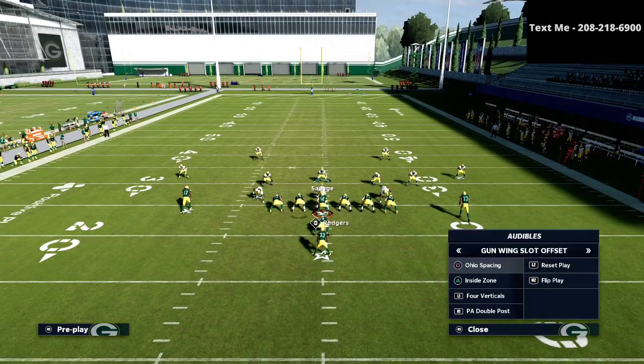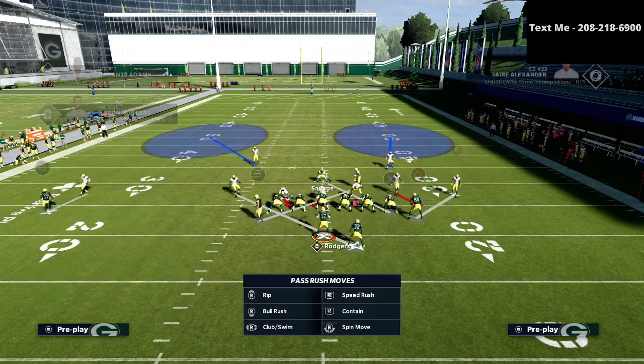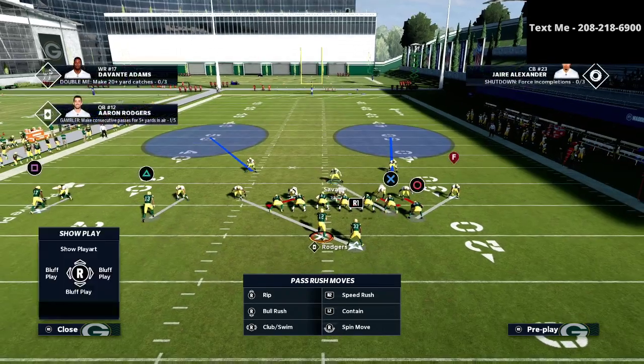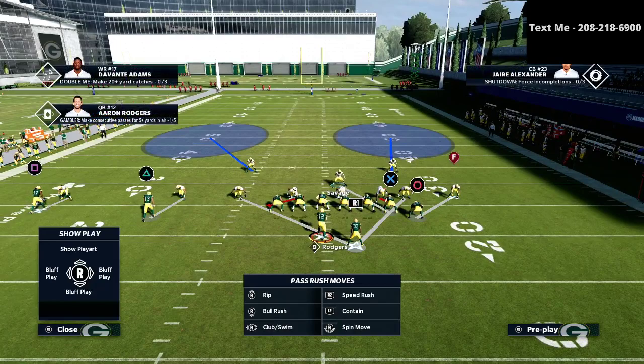Shift to the side of strength, spy both safeties. Man coverage is definitely a much better run defense than zone coverage, at least in my personal opinion. On stretch, we just climb, climb, climb, muddy it up, and force the runner into the defense. That covers I-Form Close. Now let's talk about shotgun runs — going to Gun Sleight Gun Wings Slot Offset. In shotgun, shift to the side of the running back.